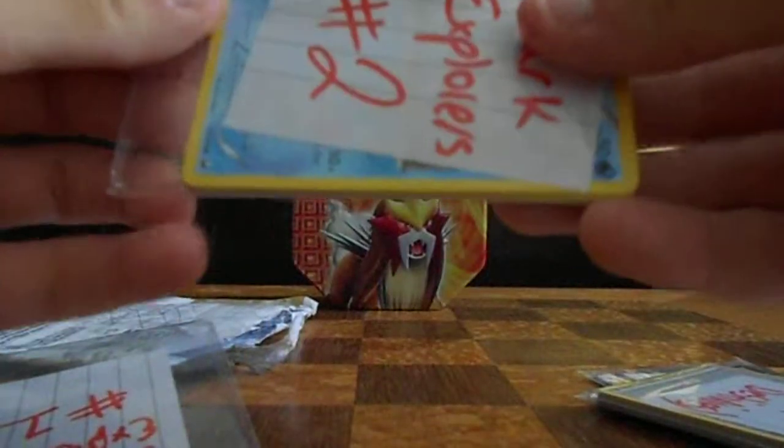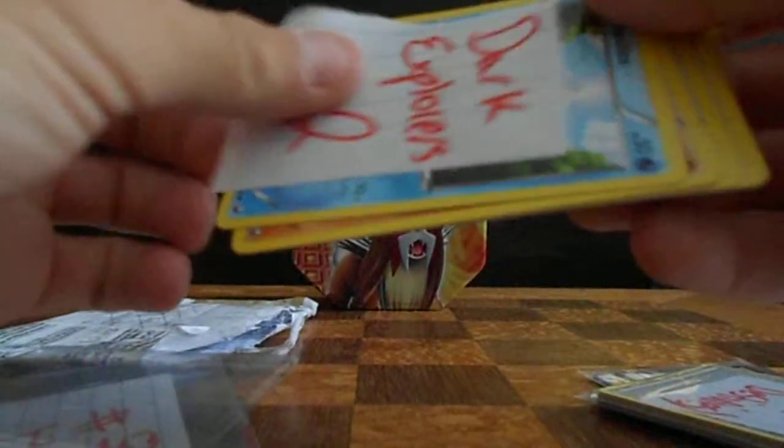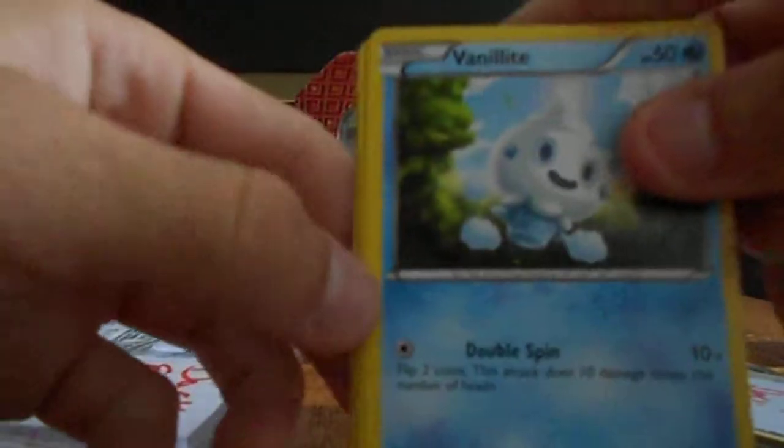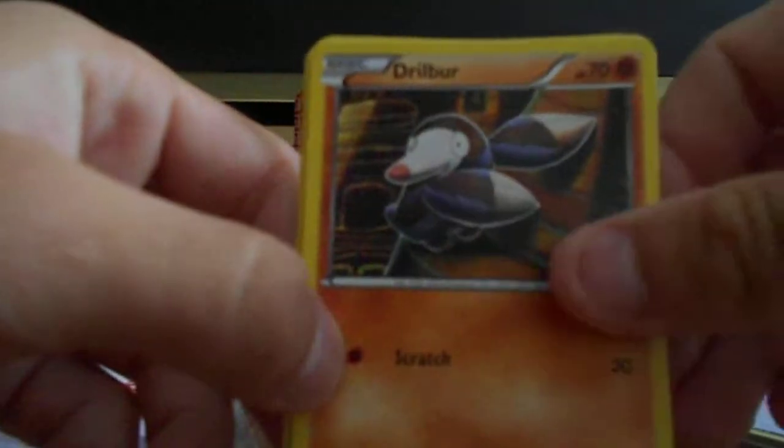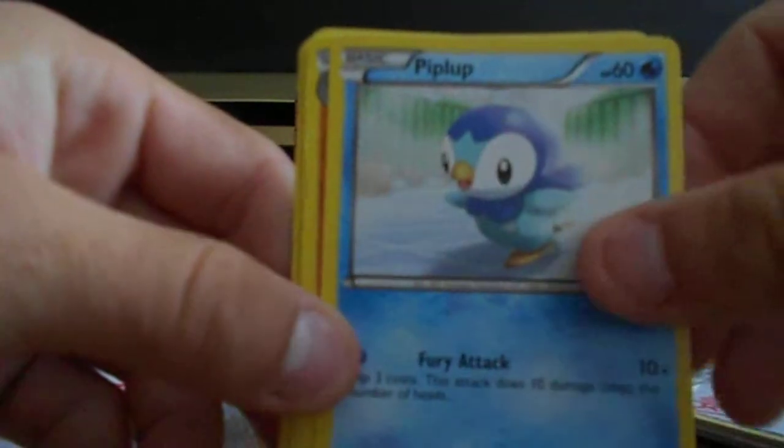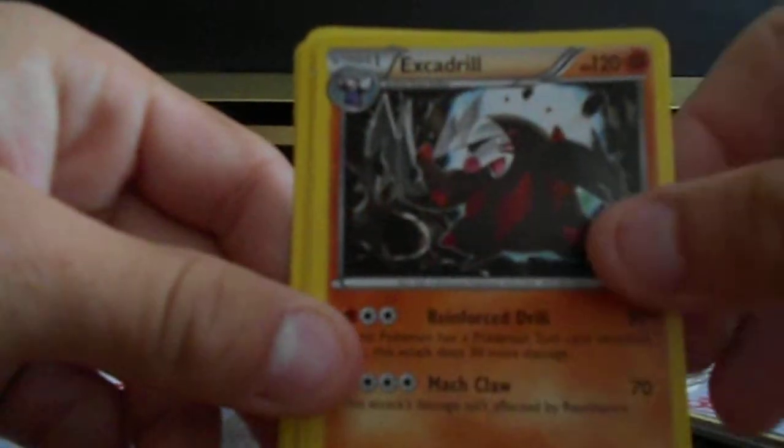Dark Explorers number two — we got a Vanillite, a Drillbur, a Piplup, and an Excadrill.